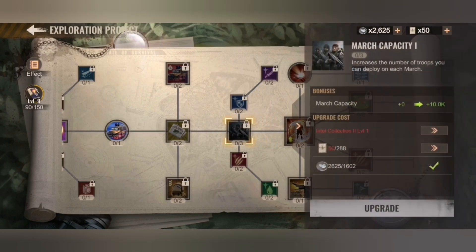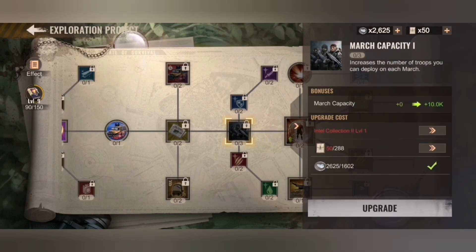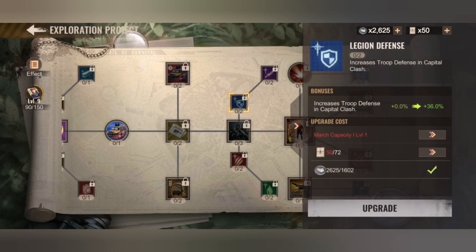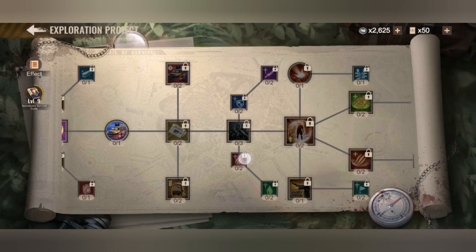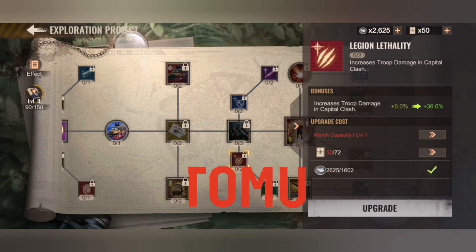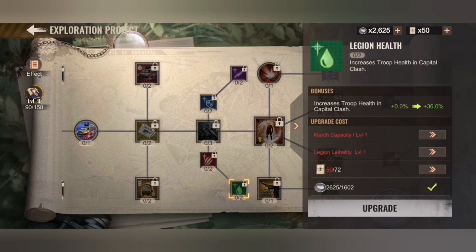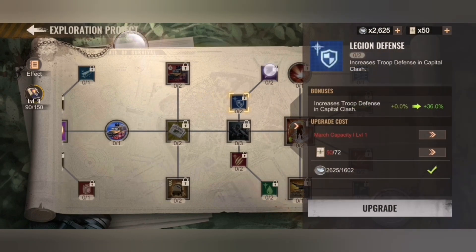Once you have this you can proceed, and this is also needed for rally leads as well as joiners because it is a pre-requirement for the Legion Defense — all that we know from the previous world event — and the capital clash part, which goes up to 72% for all types: defense, attack, lethality, and health. You start with the bottom part because that is the lethality and health part, and that is the priority over defense and attack.